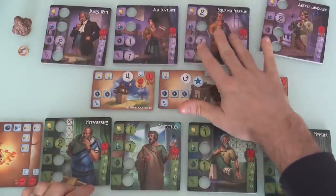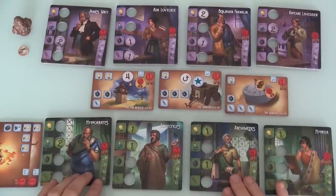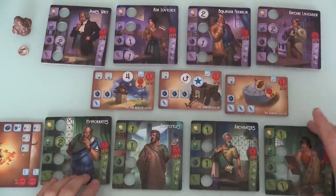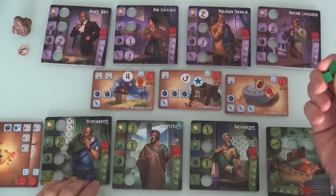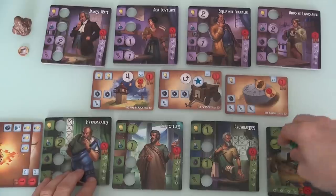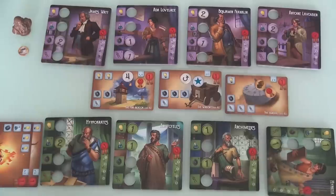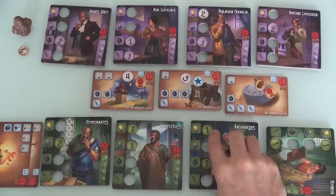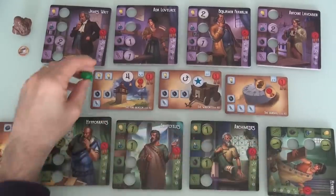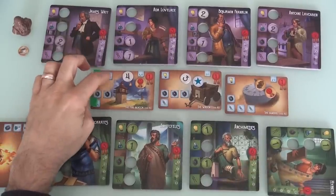Then it's my turn again. Remember, this era is going to be over once two of these remainders are done. I think I'll go again with my heavy hitter Hypatia — some physics and some mathematics. Because that'll be equally useful on any of these, and I'd like to combine these two. Let's go for the fire beacon, and then Archimedes can follow up and hopefully nail both of those.